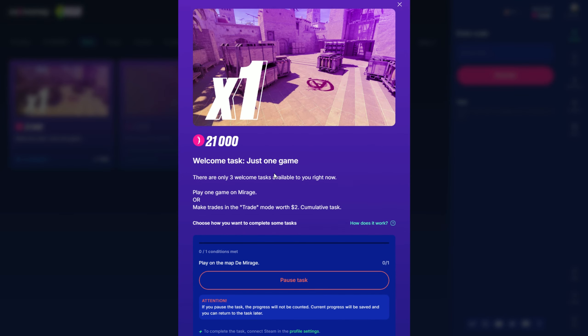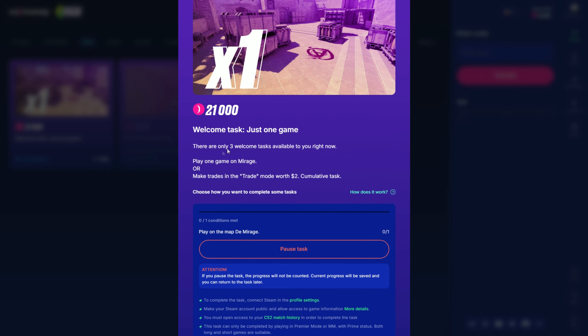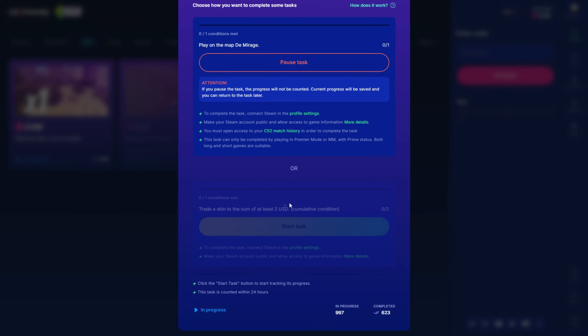You can connect your Steam account, and I think FaceIt as well. So you can play one game on Mirage, and you're going to get 21k coins. Very easy and very fast.